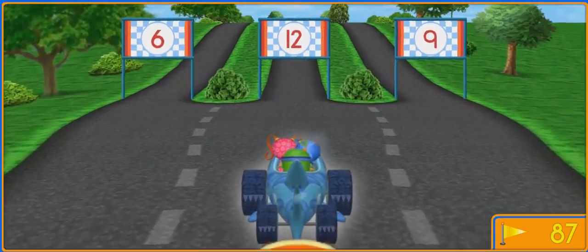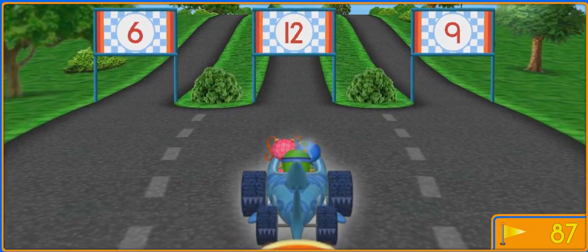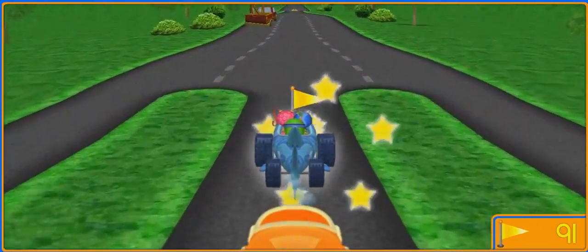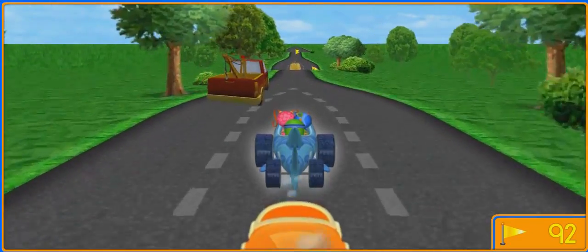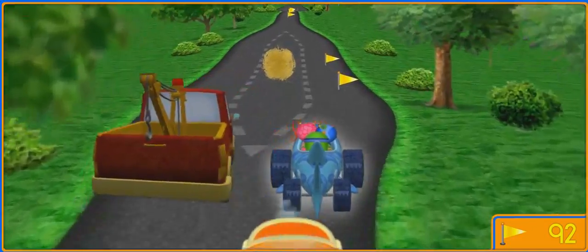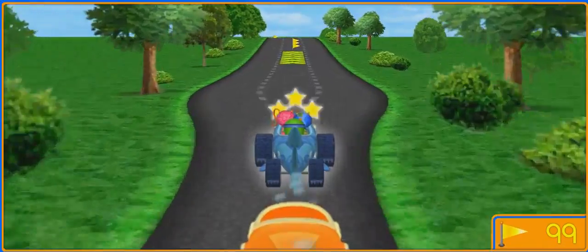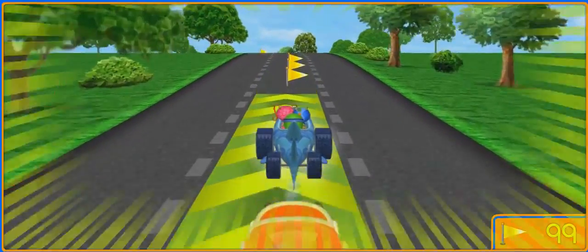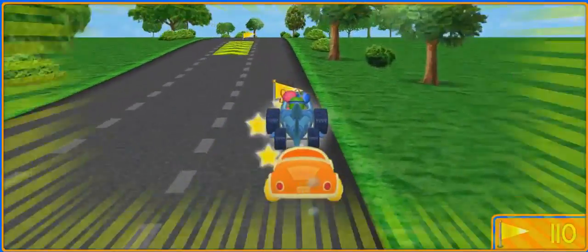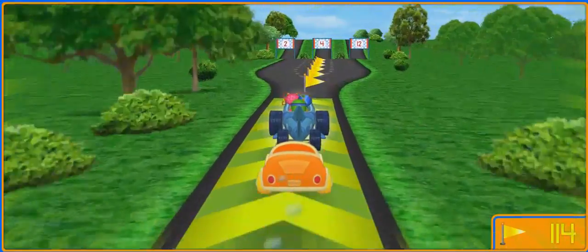We need to follow the correct sign. This time, drive under the sign with a twelve! Another flag — great job! Whoa! We passed another racer! Awesome! An Umi boost pad — let's go over it for extra speed! Woohoo!